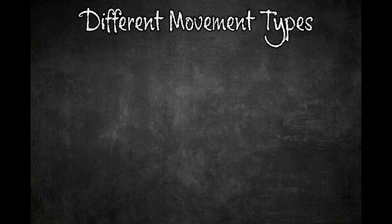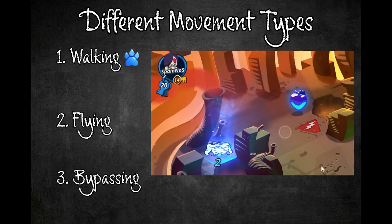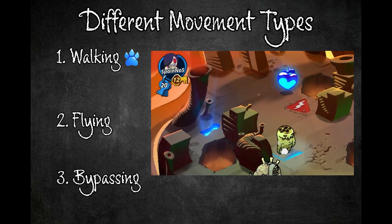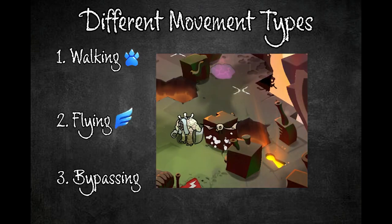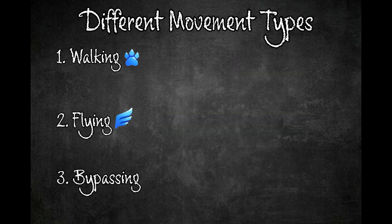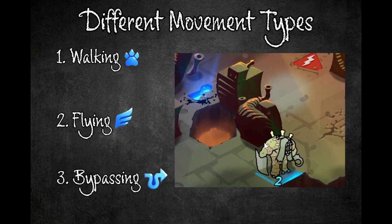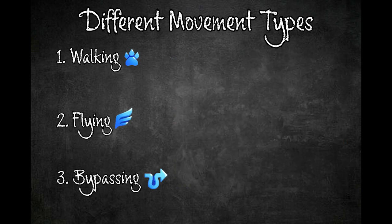There are currently three types of movement: walking, flying, and bypassing. Walking is indicated by the pause symbol — units with walking cannot go over obstacles, enemy units, or abysses. Flying is indicated by the wing symbol — units with flying can go over obstacles and abysses and can choose to hover above them. Bypassing is indicated by a curving arrow and allows units to go through anything except abysses.